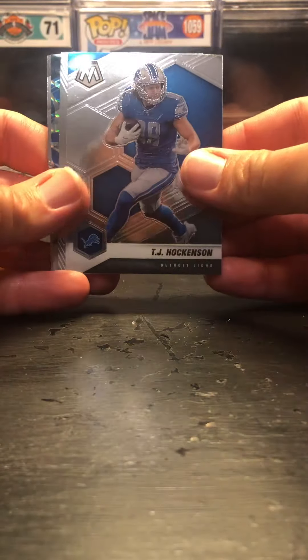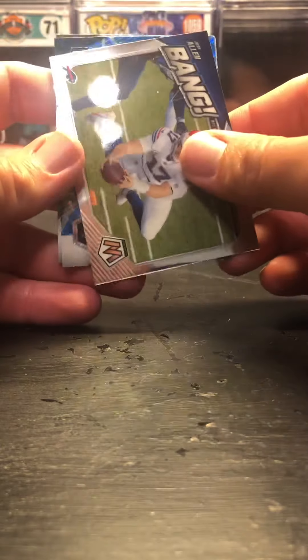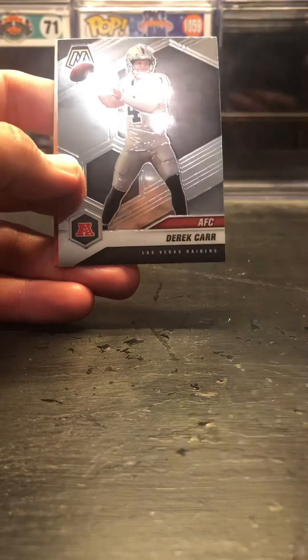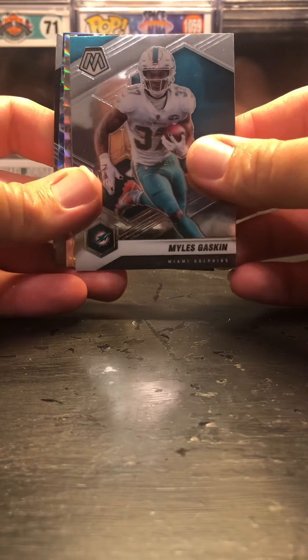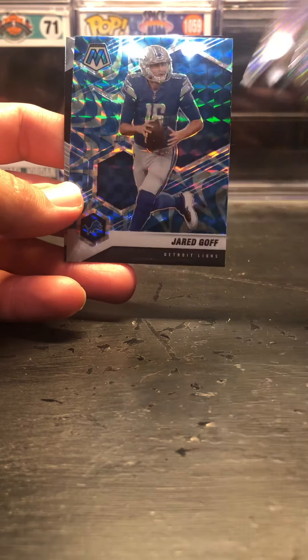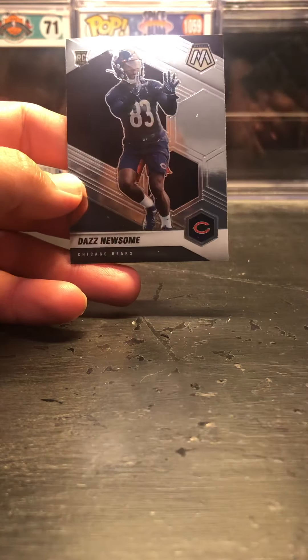We got a TJ Hockenson, Josh Allen blue reactive, Fletcher Cox, and a Derek Carr AFC card. Then we got Miles Gaskin, a Touchdown Tandems silver mosaic Baker Mayfield, a blue reactive Jared Goff, and a Daz Newsome rookie.